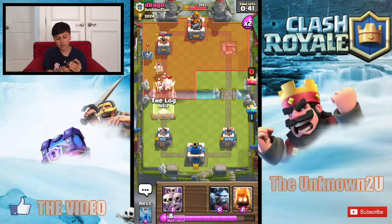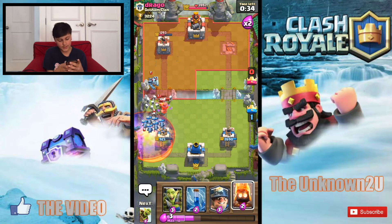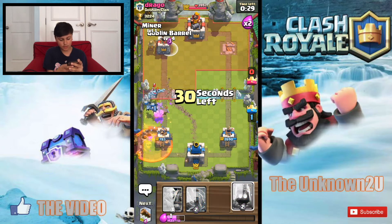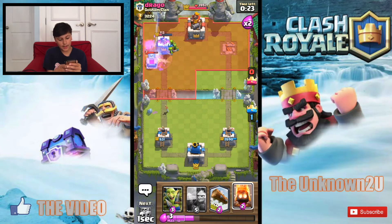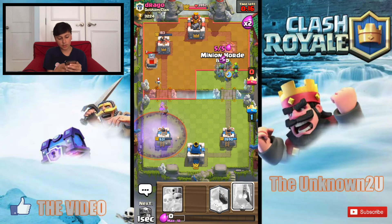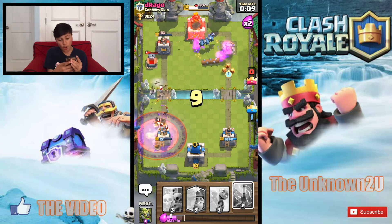This guy's really threatening — I'm sure he's gonna drop his graveyard. Yep, he did. I'm sure he's gonna wait to drop his poison — and he drops his poison. These guys are predictable. I can mix up my pushes, these guys really can't. Here comes a miner in the barrel — wrong side again. This guy has no idea how to counter miner barrel at all. 20 seconds left, let's make this a little bit fun. This guy's gonna use the graveyard.